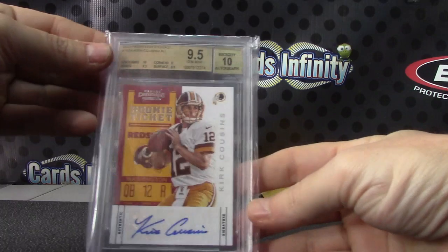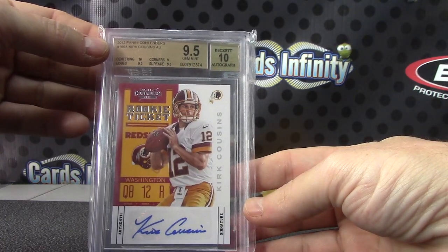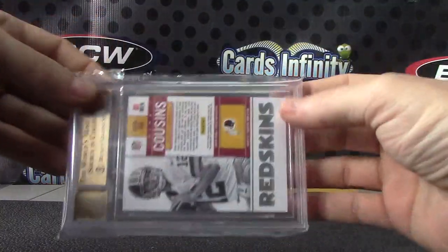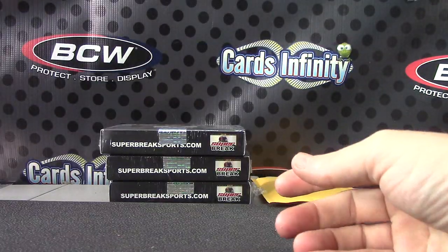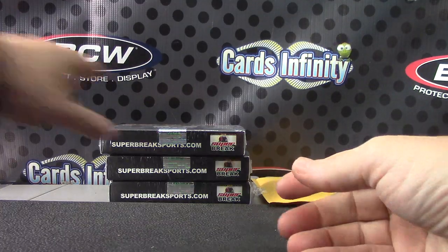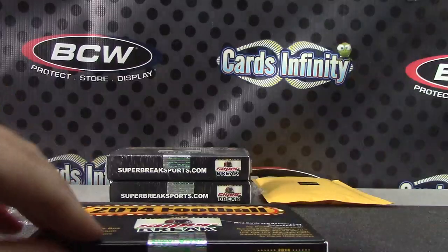Next up, nine-and-a-half, ten — Kirk Cousins. Him and RG3 on the bench, and they put Colt McCoy in there. There you go. I think Colt goes again this week, round number three.